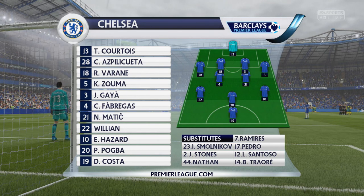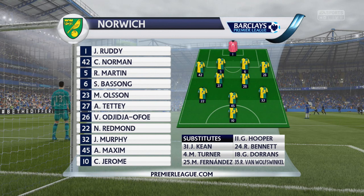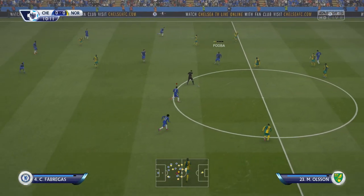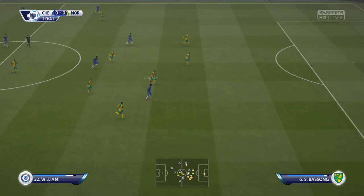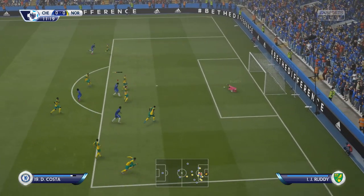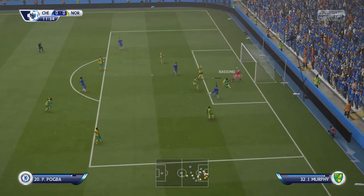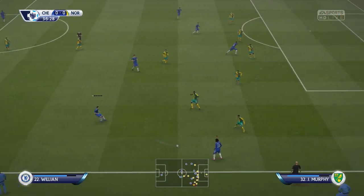Back to Barclays Premier League action. Full strength starting line-up out for this one — quite a few changes in the previous game with Nathan, Smolnikov, John Stones, Babbo and Kalas in there. We're now in the game against Norwich, trying to get ourselves in front. Nice turn by Willian into Diego Costa, good save down low by John Ruddy, and Pogba isn't quite able to beat Sebastian Besson to the loose ball.